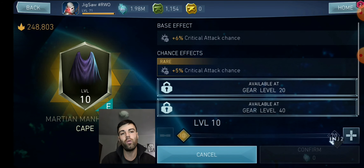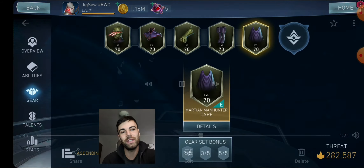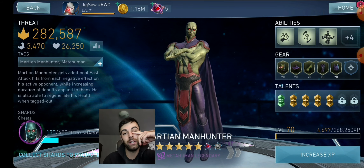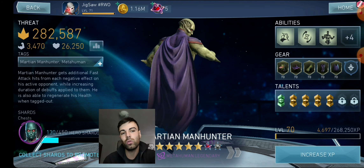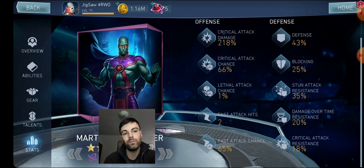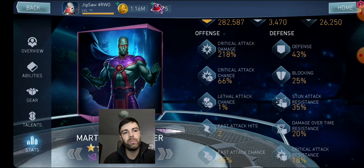I think I'm going to save the remaining materials for Batman Who Laughs if I get him. I also have well above 1,000 reforges to spend on Martian Manhunter and turn this character into a beast. I saw some of my friends using him and I think he's quite fun — it's a quite fun project to build as a damage dealer.